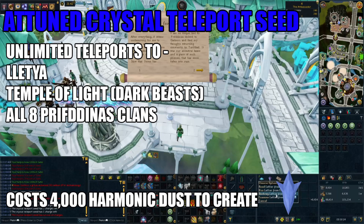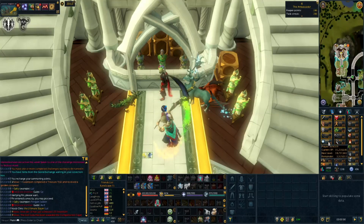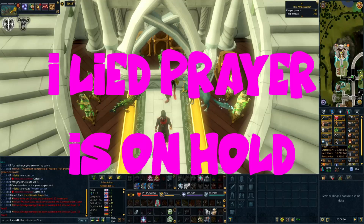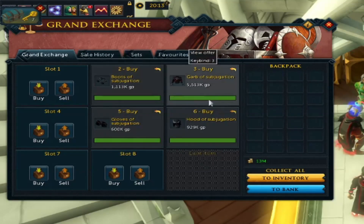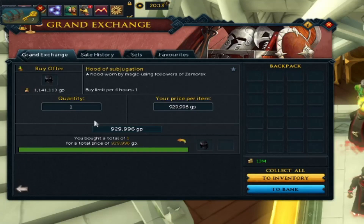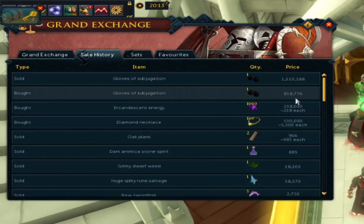Double XP is just around the corner and what I want to be doing this double XP weekend is progressing my Prayer. I'm going to camp at Glacors to make a lot of GP on the account and see how much XP I can get. I don't really need too much XP other than Farming and Archaeology. I left an offer in the Grand Exchange overnight to buy all of the items I'm going to need for Glacors to mage them — with mage you can use greater chain. I bought all of these 20% below mid; I just put an offer in below 20% and even the gloves instantly bought.